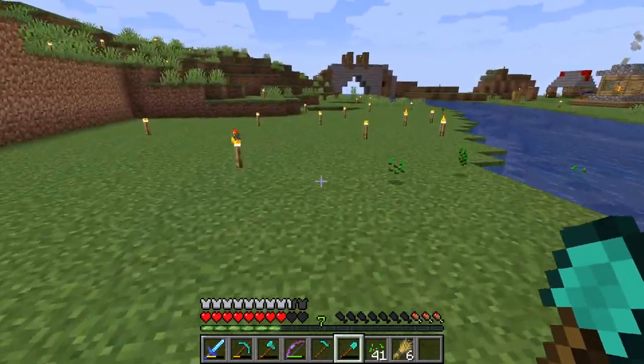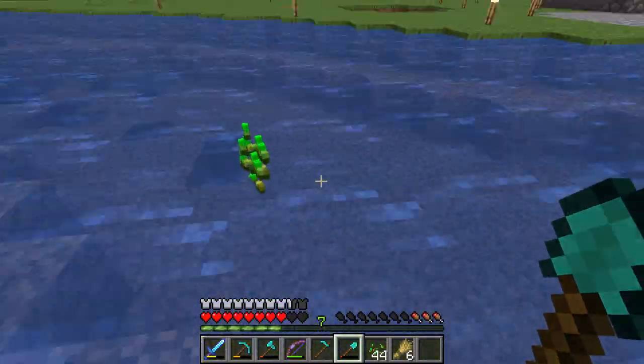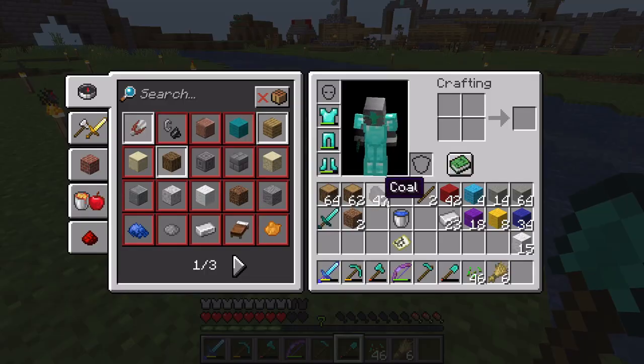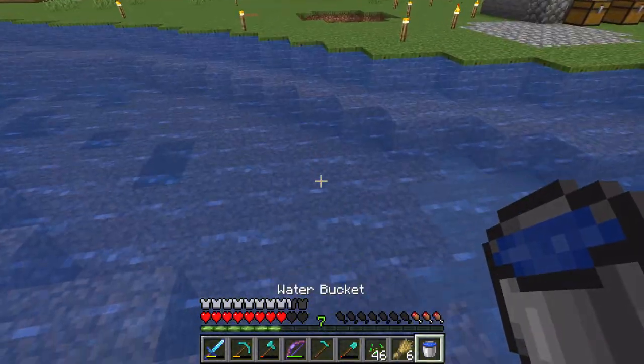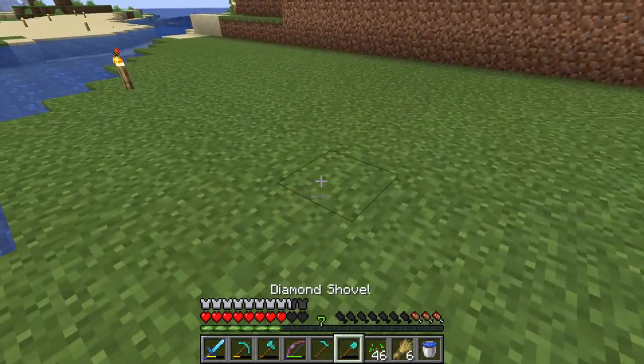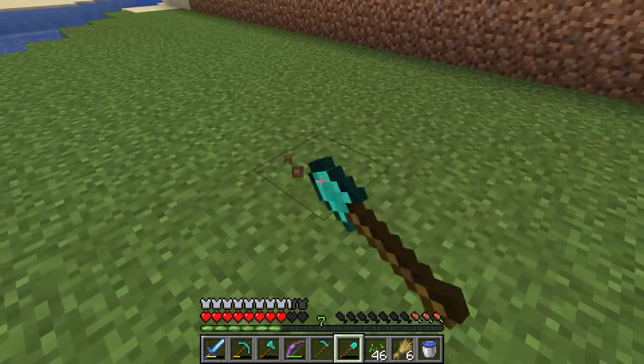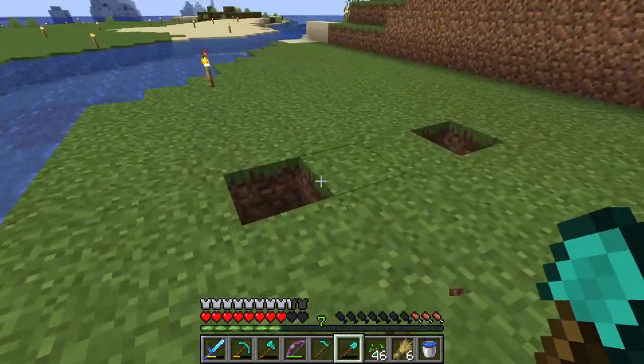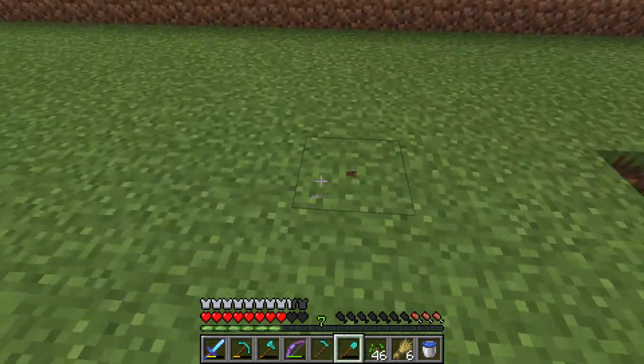Okay, so what we're gonna do here is make a little side thing, I guess. I'll get a bucket of water. So I'll make a bunch of little holes in the ground and we're gonna put water in them, because that's how I farm.